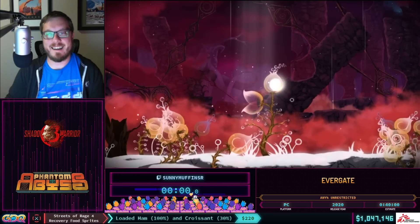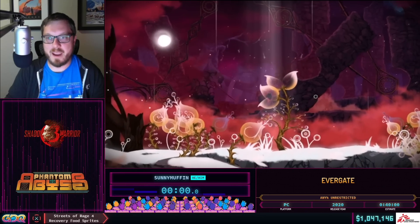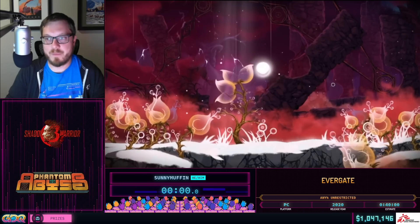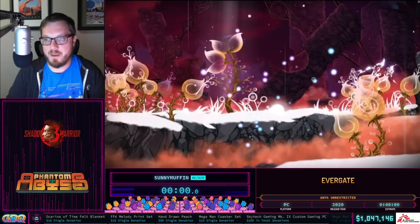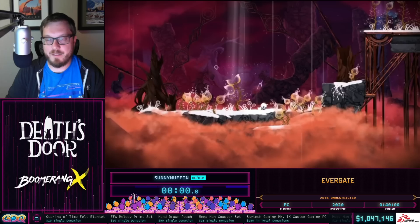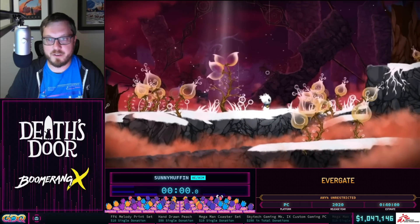The category we're running today is any percent unrestricted, which means we don't care about collectibles and can use all artifacts and tricks. We're running on the Steam version of the game, which allows a hybrid control scheme. Anytime you see the cursor I'm on keyboard and mouse, and if you don't see it I'm on controller — I'll be swapping pretty frequently throughout the run.